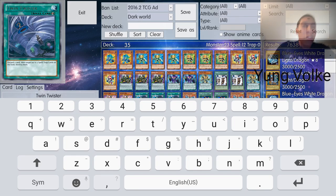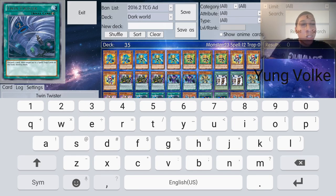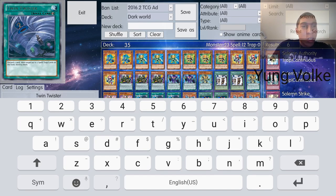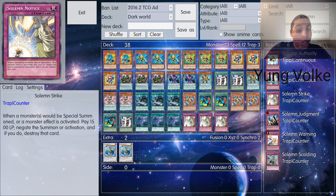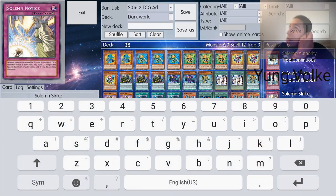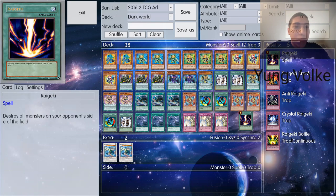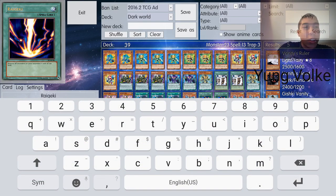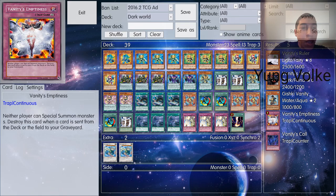The best possible cards are just stuff like — on YGO Pro you have infinite money — so your playset of Solemn Strike that you apparently didn't throw in until now, two more tech cards, Geki, and Vanities.